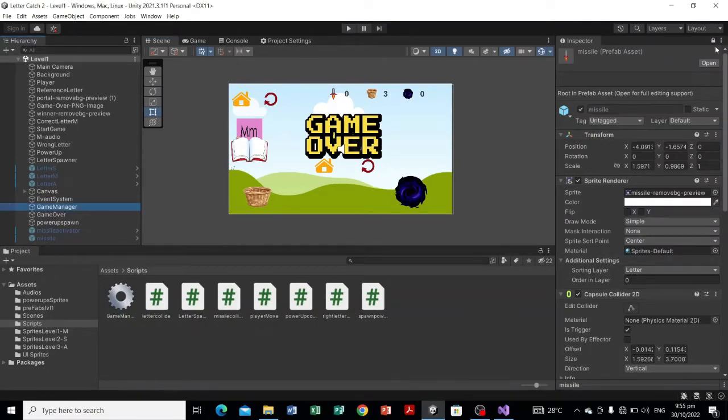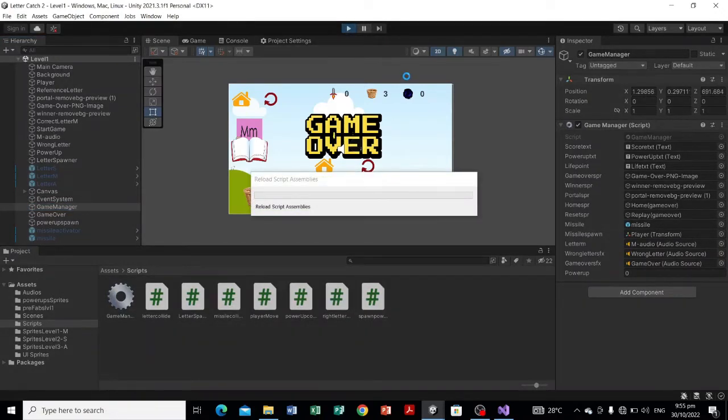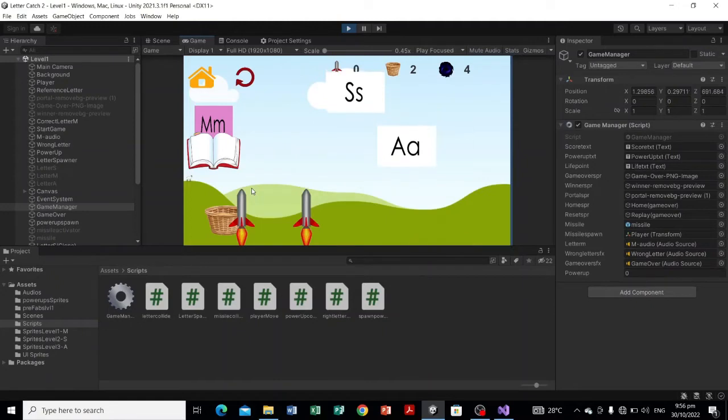Let's check the GameManager — we're not missing anything. Let's test it: let's catch the power-up missile. Okay, there you have it — it is instantiated, and whenever we instantiate or use it the UI value is decreasing. But there is an error: we don't have any speed or velocity attached to our missile, therefore it will not go upward.